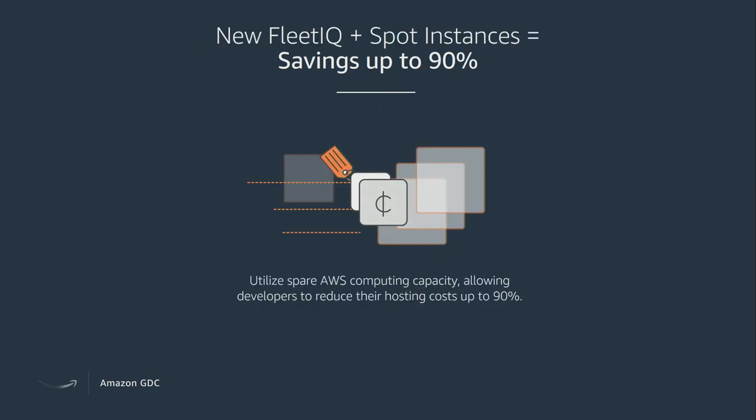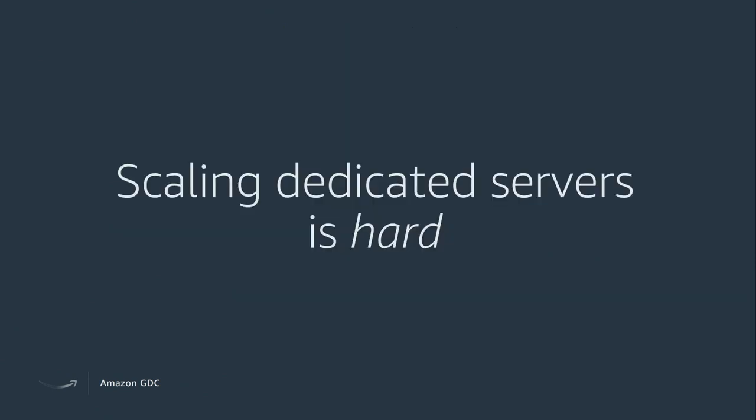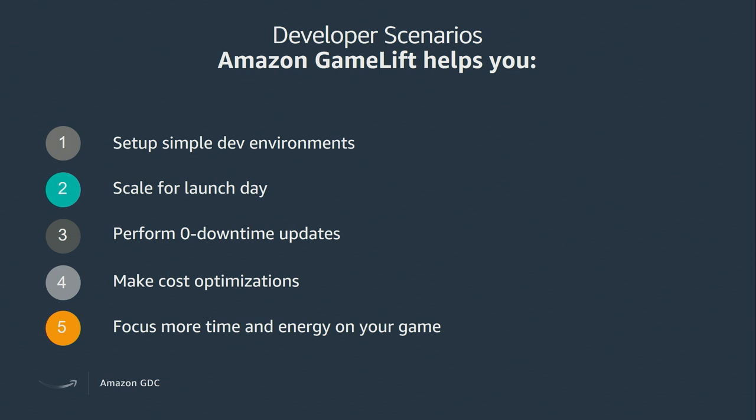Another recently released feature is Fleet IQ and Spot instances. This allows Gamelift to utilize the excess capacity of AWS intelligently so you can save up to 90% off on-demand prices — definitely worth looking at if you want to optimize cost. To return to our original point: scaling and managing dedicated game servers is tricky, and getting it wrong can be hugely impactful to your game. Gamelift helps you with all of this: quick dev environment setup, scaling to launch day size in a button click, zero downtime updates, and smart cost optimizations. All of this gives you more time back to put into your game — the level design, character design, things that make your game different from all the others.